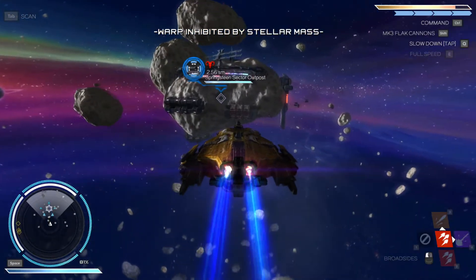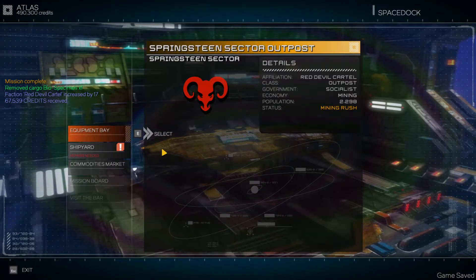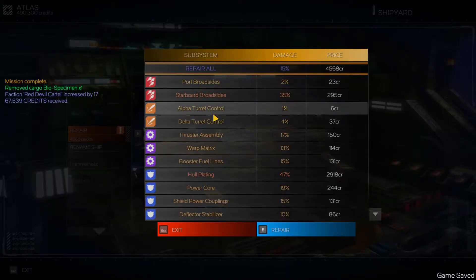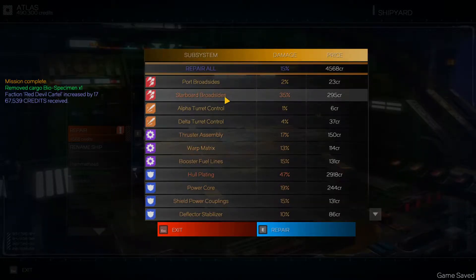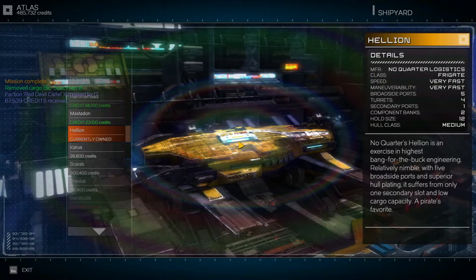Here we are — Springsteen Sector Outpost. Mission complete. Nice little 67,500 credits — I'll take it. Minus a repair bill of 4,600. So we're still doing all right. We're netting a lot.